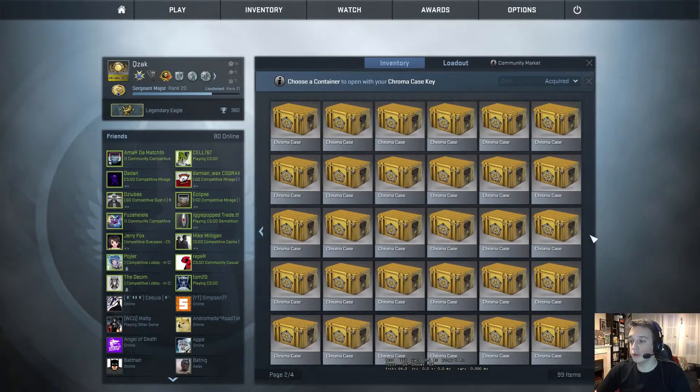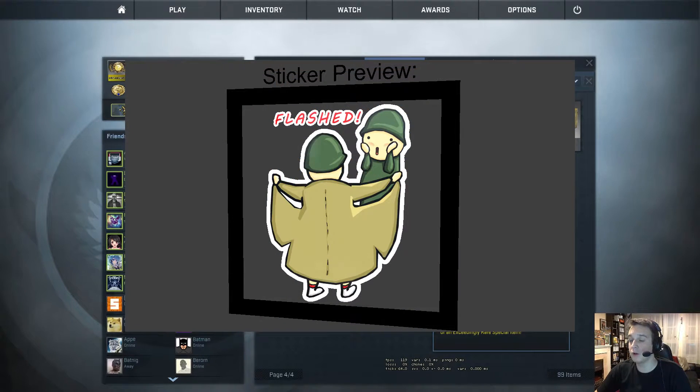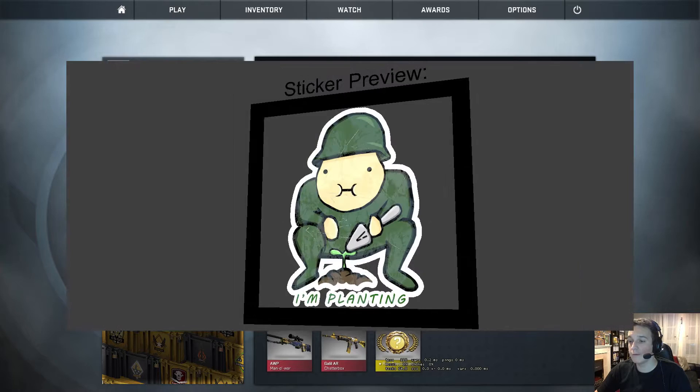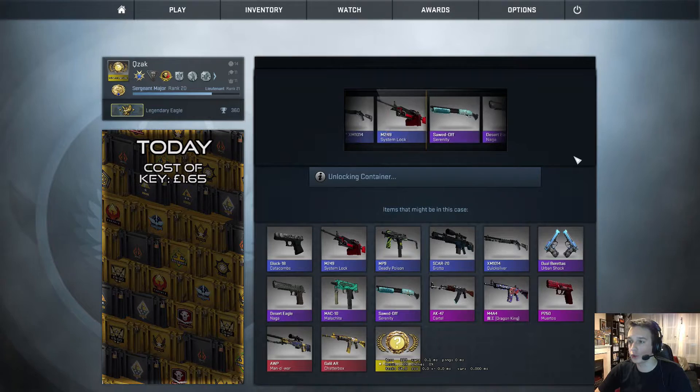Today I would also like to mention that I have created a collection of stickers with the help of my aunt. It's called the Misinterpreted Callouts. They're really nice stickers and I would really appreciate it if you guys favorited them, liked them, rated them up, and do whatever else you can do on the Steam Workshop. I'll put a link in the description below.